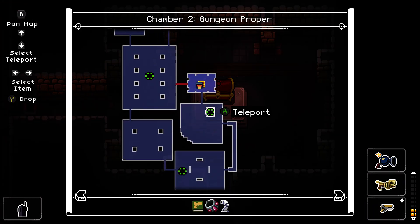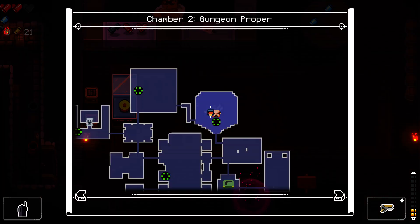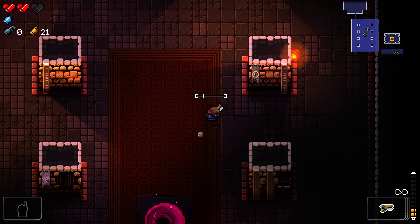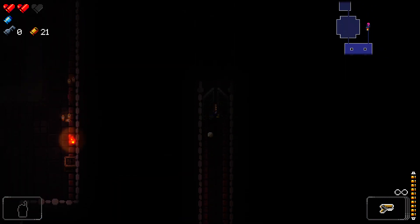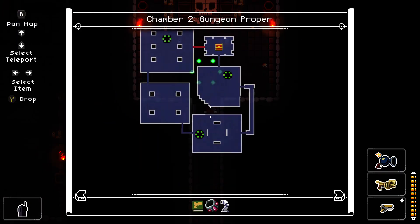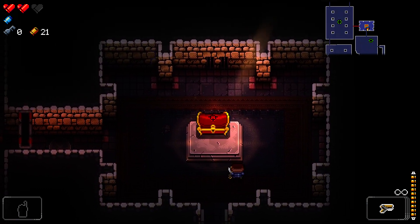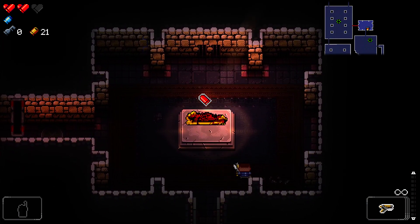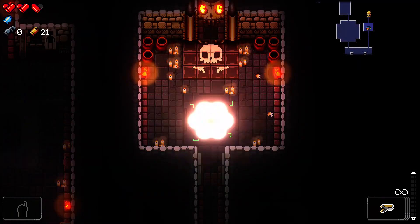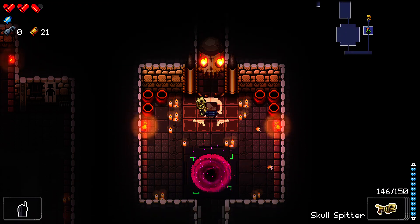We have no keys. There is a key in the shop but it costs 30 and we only have 21, so we won't be buying that. I think what I'm going to do is head back to this chest and try to shoot it open — you can shoot open the smaller chests, and I'm not sure if you can shoot open these big fancy ones, but it looks like you can. You tend to get lesser rewards out of that, but I'm honestly quite happy to just pick up an extra half heart. Let's switch to the skull spitter and try to use this against the boss.